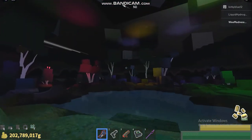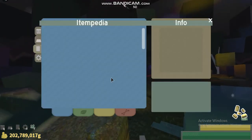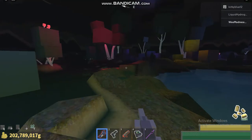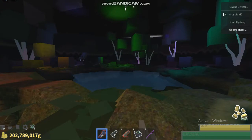Also, glow birds can spawn here, which are this — the third rarest thing in the birdadimpedia. Their value is only 200,000 though, but whatever.